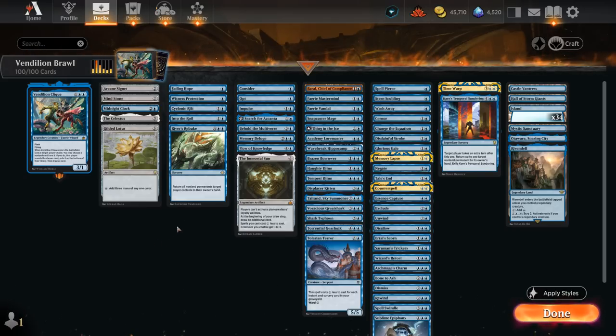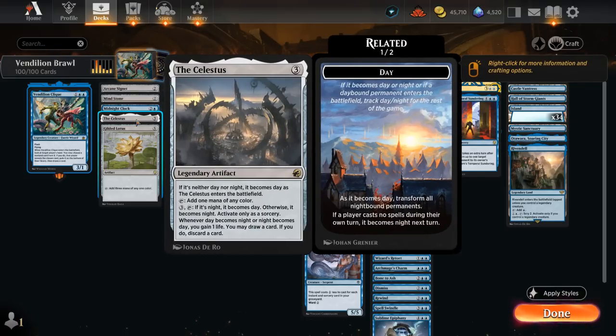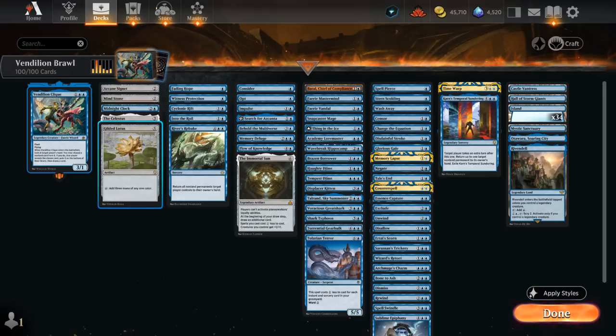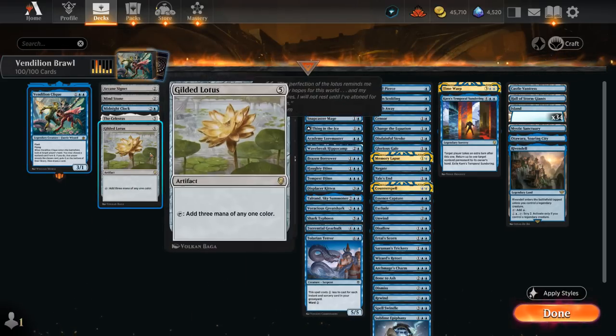Starting with our ramp artifacts, we've got Arcane Signet and Mind Stone at two mana — only playing ones that can immediately tap for mana so we can play them later and still hold up a counterspell for efficient turns. Midnight Clock is also great as a way to eventually refuel once we get the 12th midnight counter, and we can sink additional mana into it to speed things up. The Celestis is perfect in a deck with all these instants since we can pass a turn, let it switch to night, draw and discard and gain a life. Gilded Lotus is very nice as we can play it and still play a three-drop — including our commander or a three-mana counterspell — afterwards.